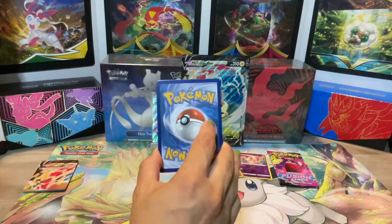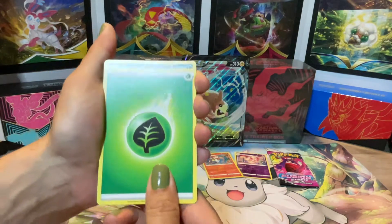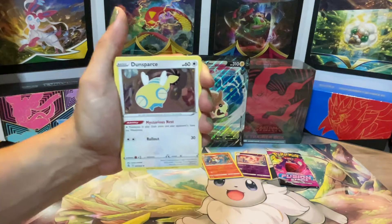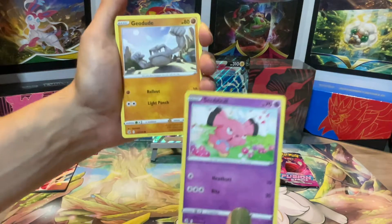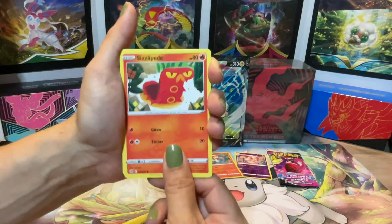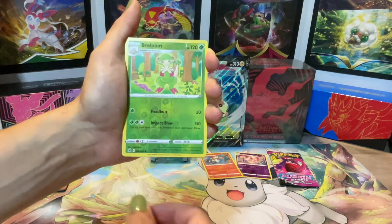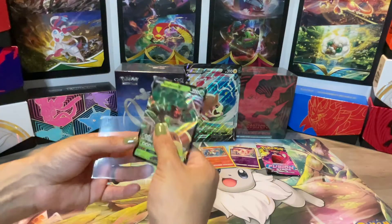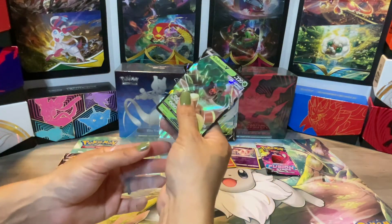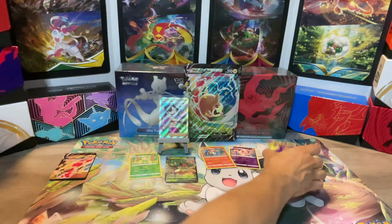Alright, let's see the energy — I say thunder electric. Oh man, and I was gonna say grass. Snubble. Geodude. Klefki. Pan Sage. We got a Breloom Reverse Holo. Ooh, we have a Rillaboom! Let me sleeve this dude up — he is going ham on this drum here.